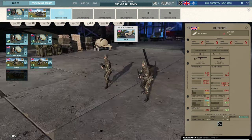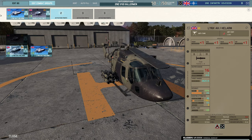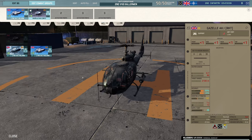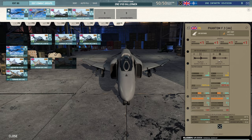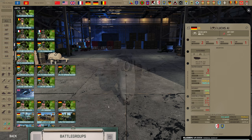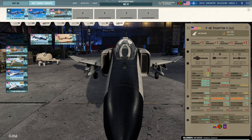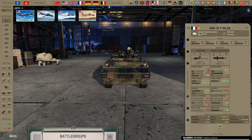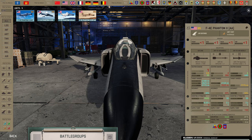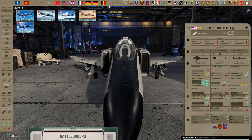No Rapier FSA for you. The Blowpipe is the worst AA in the game — its missile speed is so slow that most planes can outfly it. Heli tab: no TOW-2, no autocannons, just bad stuff. Air tab — Phantom F3 AA: 175 points, 8 missiles, 2 availability. The American F4E Phantom AA: 4 availability, 10 more points, one less missile, but crucially has a gun — extremely useful in this meta. If you play the game you'd know.